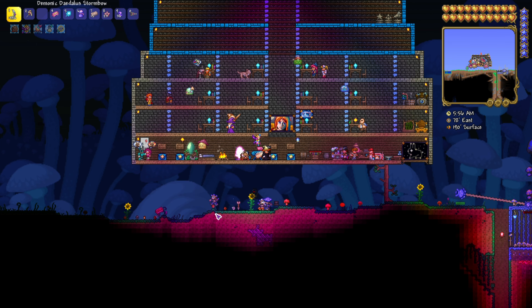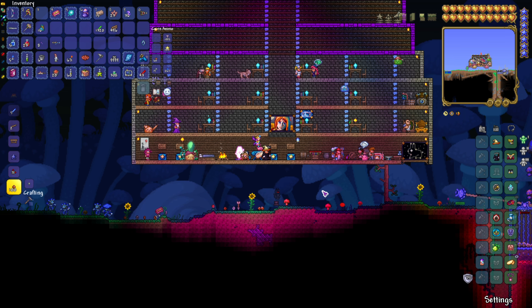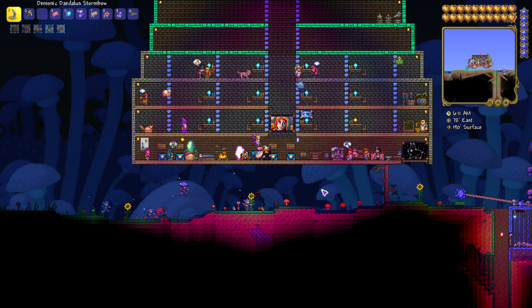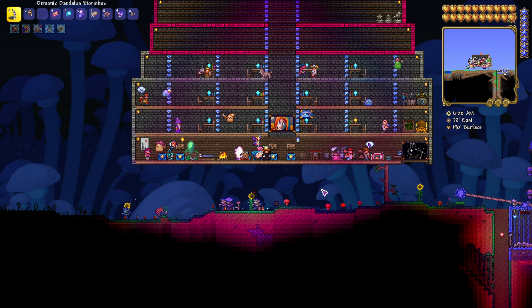Today I want to show you how to farm Souls of Might. To get Souls of Might you need to kill the Destroyer - if you know how to do that already, then off you go. Souls of Might are used in a lot of recipes: the Mega Shark, Pickaxe Axe, True Knight's Edge, Avenger Emblem, among other things. I want to show you how to get lots of them in one night.